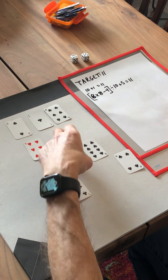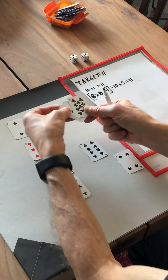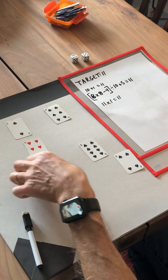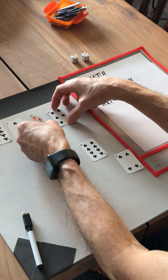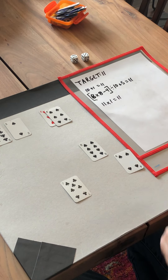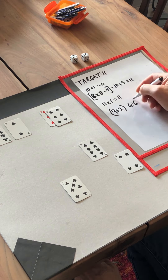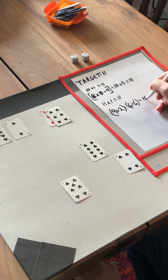I could go 11 times 1 is 11, so I'll put that in there. I could also go: 9 plus 2 in parentheses equals 11, and 6 divided by 6 equals 1, and so when I take my 11 and divide it by 1, that equals 11. So I got rid of those cards.